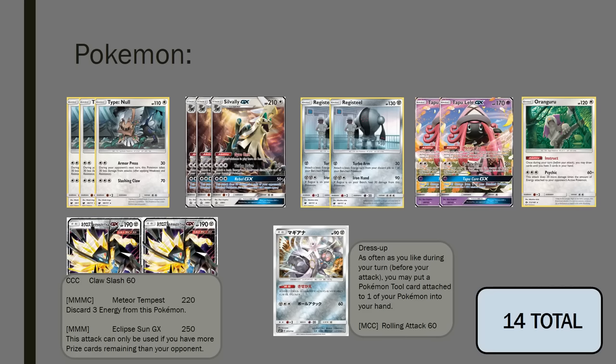Let's jump into the Pokemon. First of all, the 3-3 line of Silvalli GX and Type Null - still a really good Pokemon to lead with. Armour Press can keep you alive even against things like Zoroark, which is worth noting, and also against Stage 1s like Golisopod doing First Impression. 110 HP is strong. Then we have the Silvalli GX at 210 HP. Gyro Unit is a great ability, giving all our other Pokemon free retreat as long as the ability is live. Garbodor is way less played at the moment, so that's really good.